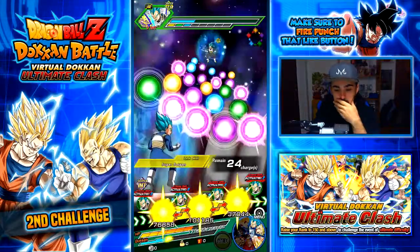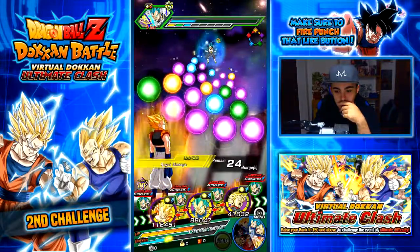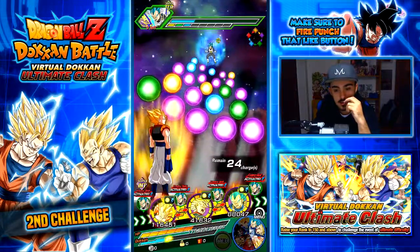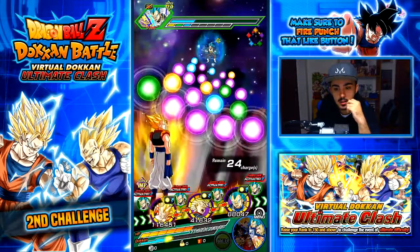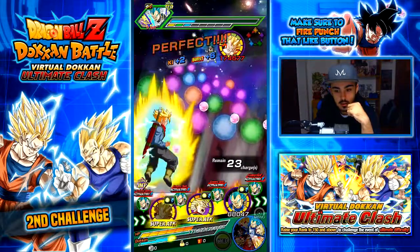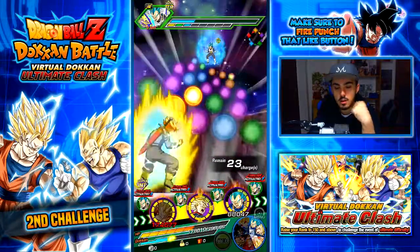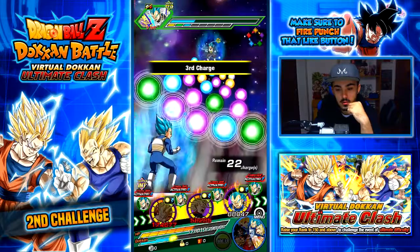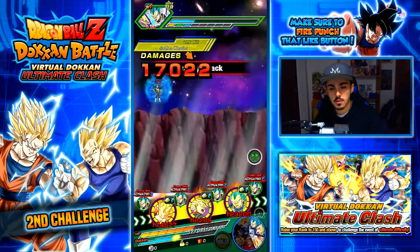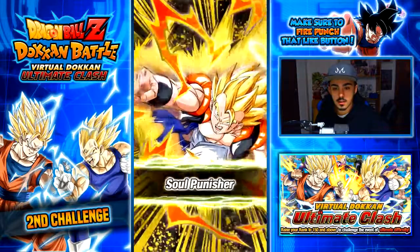New turn — I want Gogeta up front first, and maybe I'll leave Trunks in the middle. He's already at max. Gogeta will have to take these. We messed up the purples for Trunks — it always happens, no problem though. Either way we should be able to finish him off this turn. We have plenty of health — he should be done.